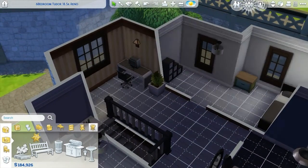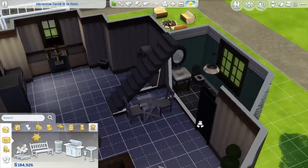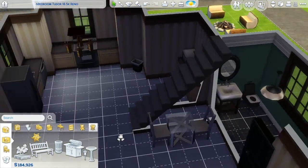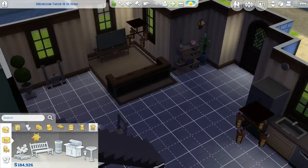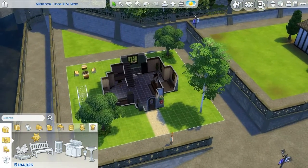The little area for the study, because you know he's a programmer, gotta have that. Half bathroom downstairs, kitchen, and then the table is over here and the little living area. So yeah, this is where he is going to be living.